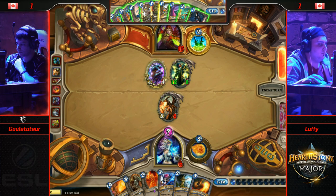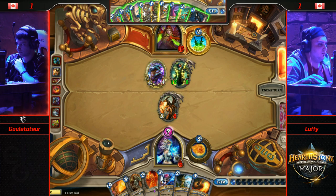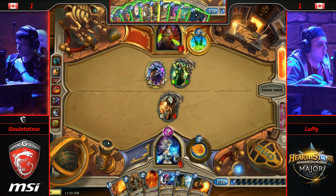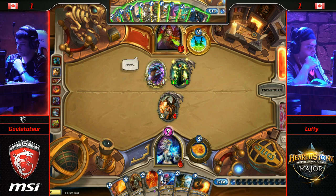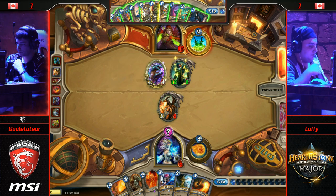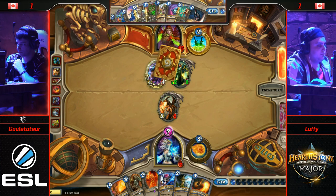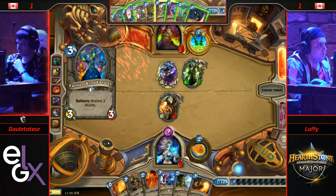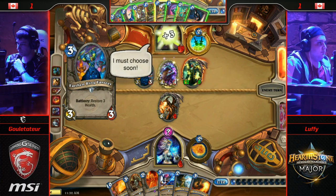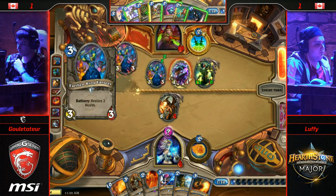How did we get to this? The Ice Block never got popped — you've got to pop the Ice Block. You can draw as many cards as you want, you've still got to deal 30 damage. This is a series where we've seen both players kind of be rushed on their Auctioneer turns, not have enough time to do their optimal play. When you get the Auctioneer and all those Preps, you've got the cards — now you just have to execute. You only have about 75 seconds to finish your turn, you've got to get moving.